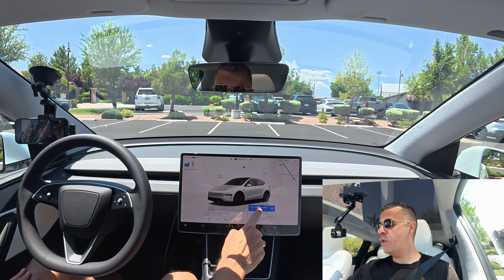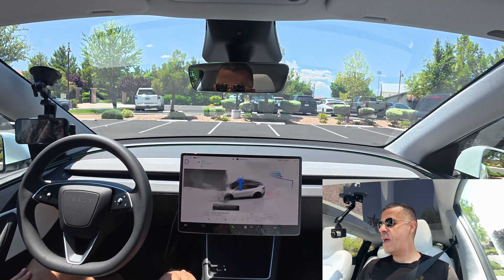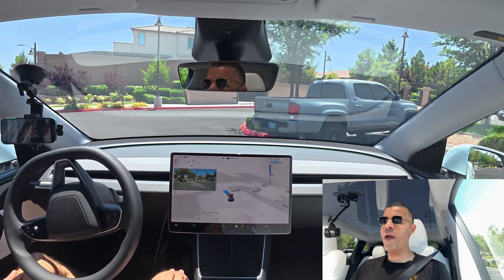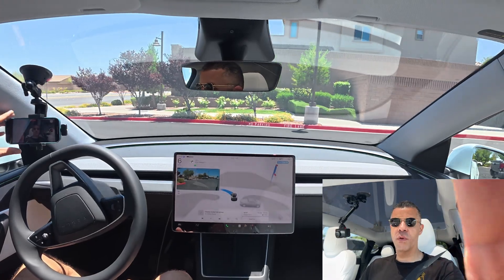Got the destination all input. I'm going to hold this to activate FSD. Tap the brake, and we are on our way. According to the map here, it needs to take a U-turn. I've never seen full self-driving take a U-turn before.